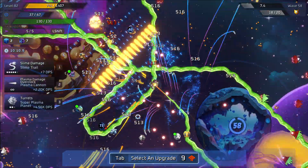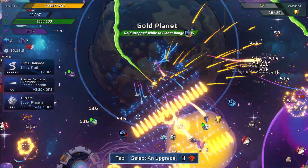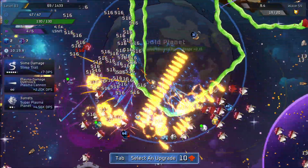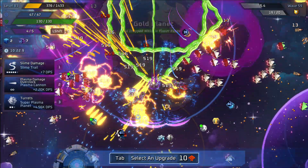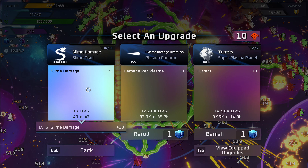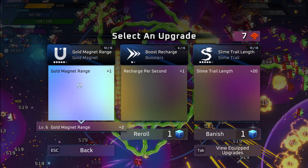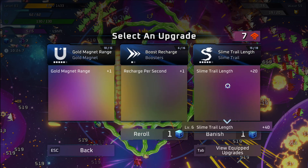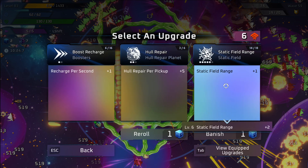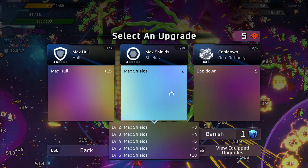These videos, if you do the whole thing, are kind of long because it takes probably around 20 to 30 minutes to finish a match. You'll see another video shortly after. Let's put our points in here — slime damage, gold magnet range. Almost got our slime maxed out. The slime is pretty cool when you max it out — it just gets crazy, takes up the whole screen. Nothing can get to you once you get to that level; it's already hard for them to get to you now.